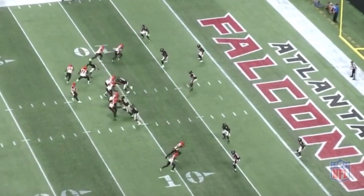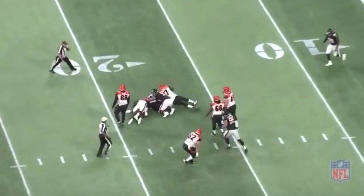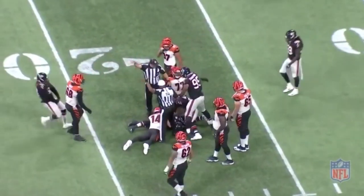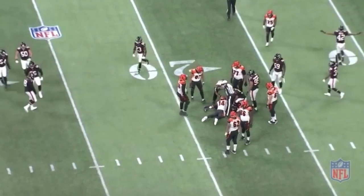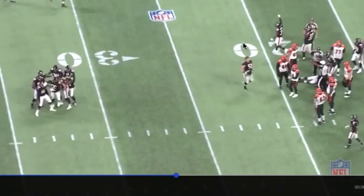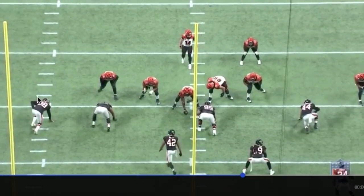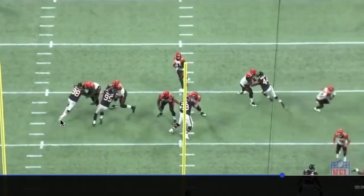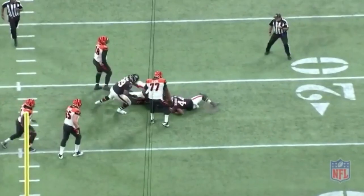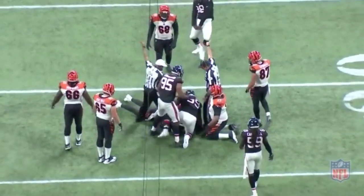There he goes — this time at the defensive end position, look at him just bull rushing, bullying his way into the quarterback. Had a heck of a game. 33 to 28, same game — Tak McKinley bullies that left tackle, gets to Andy Dalton. Looks like somebody's down. Here we go at the top of the screen — he can play defensive tackle, he can play DE. Boom, bull rush, gets rid of him, gets to Dalton, makes the play happen. Looks like a fumble — Vic Beasley with the fumble recovery.